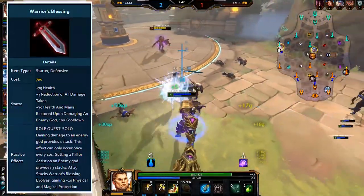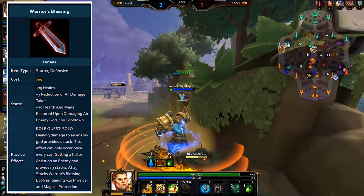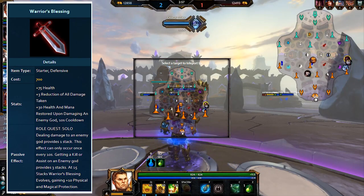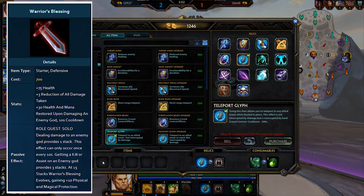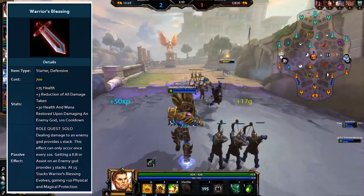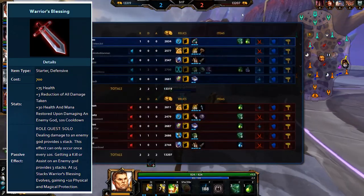Warrior's Blessing provides defensive stats with health, damage reduction, healing and mana restoration. The quest requires damaging enemy gods to gain stacks — 1 stack per hit on an enemy god with a 10-second cooldown, and that hit also triggers the heal and mana restoration. A god kill or assist grants 3 stacks immediately, and at 15 stacks the item evolves, gaining an additional 10 of each protection. This is good on its namesake warriors, and some guardians or tanky assassins in the solo lane, but mages and hunters should stay away.